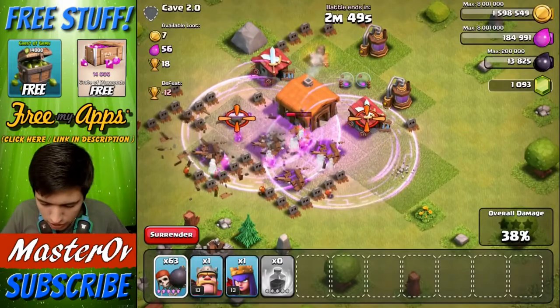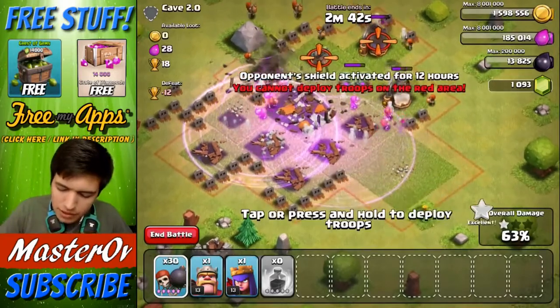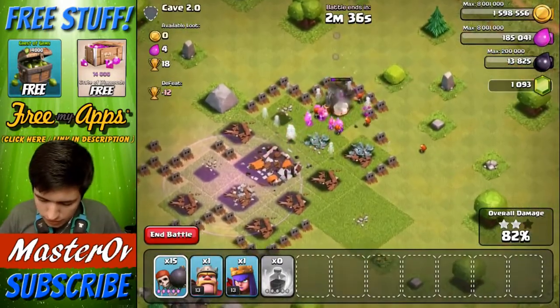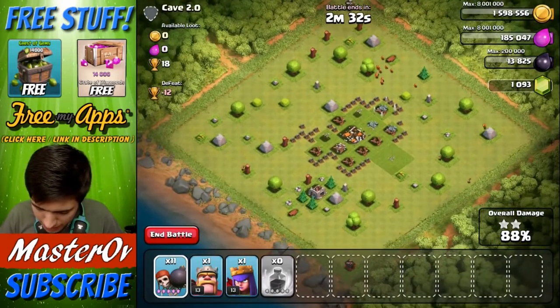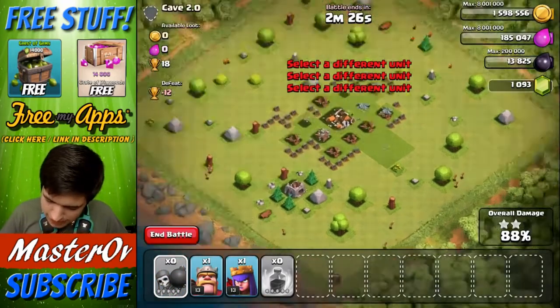So let's just spawn a load out. In we go, let's take down this base. We've got another 50 wall breakers left. Am I going to prove that we can destroy a base with just wall breakers? There are some going up to the builder's huts and some going down to the other builder's huts. That one's been taken down.